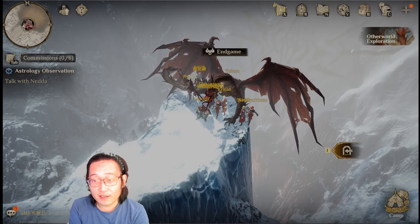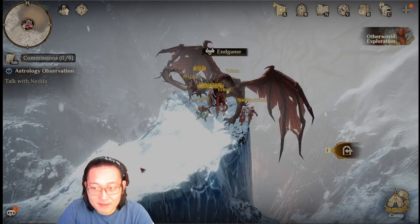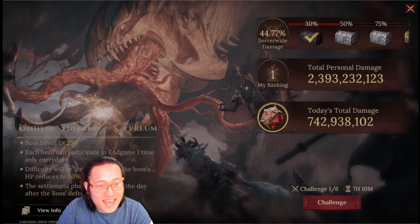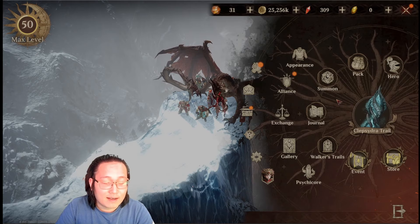Alright, welcome back to another Dragonair video. In this video I want to do a showcase for the poison team. On this account I'm still on Season 1, because different servers have different timelines for each season. So this is the last seven days of Season 1. We have the endgame here — this is the dragon boss, the final dragon boss of Season 1, and I've been doing a lot of damage.